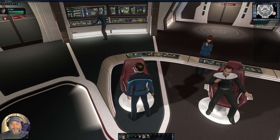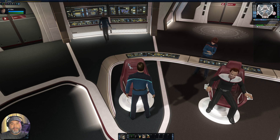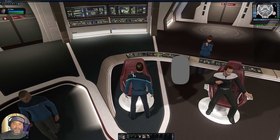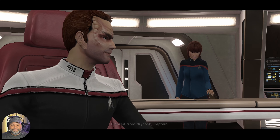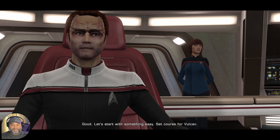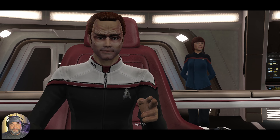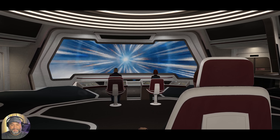Now it looks like I have to sit in the chair. You can see that below the pointer there's a little chair icon. If you right-click on the chair it will sit your character. Cleared from dry dock, the captain sets course for Vulcan, the helmsman lays it in, and he says engage. And there goes our little ship, the Balboa.